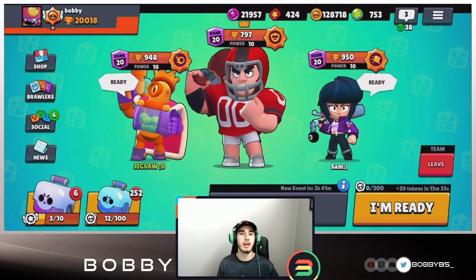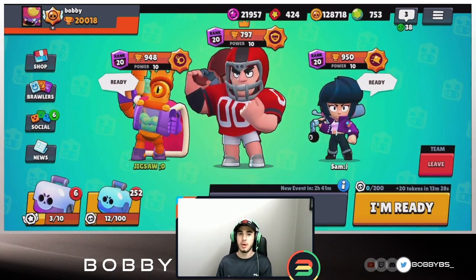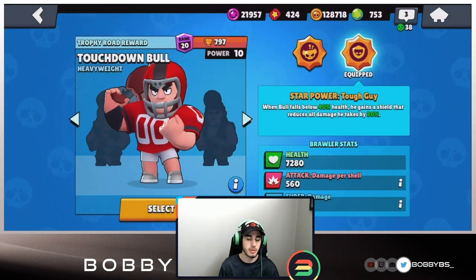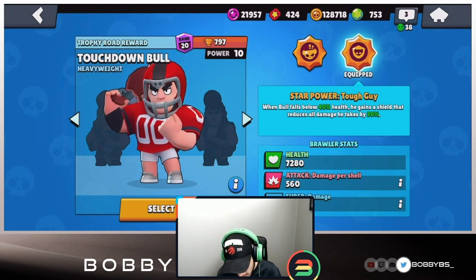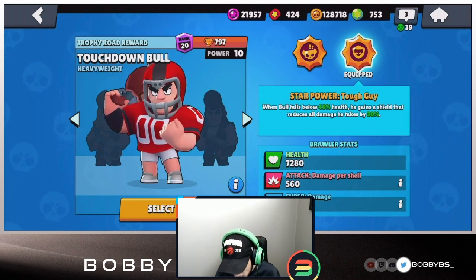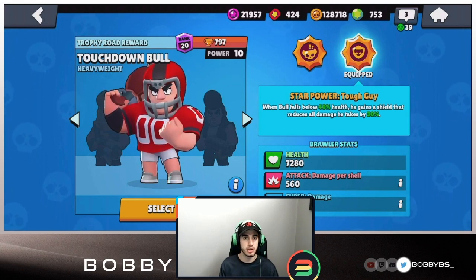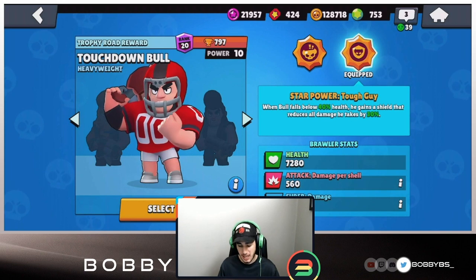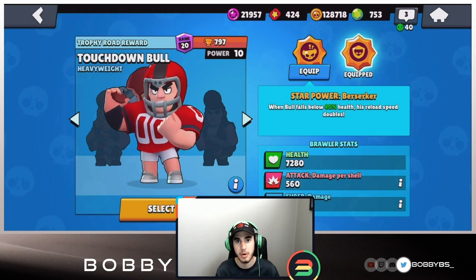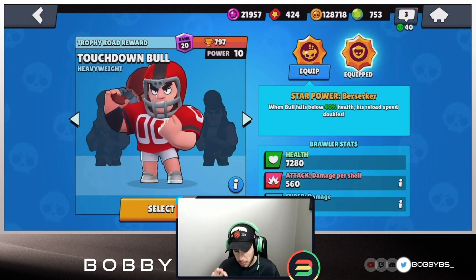What's going on guys, Bobby here. Today we're comparing the two Bull star powers. Looking at the shop's brawler section - the new one called Tough Guy: when Bull falls below 40% health he gains a shield that reduces all damage by 30%. Berserker: when Bull falls below 40 health - about 2800 HP - his reload speed is doubled.